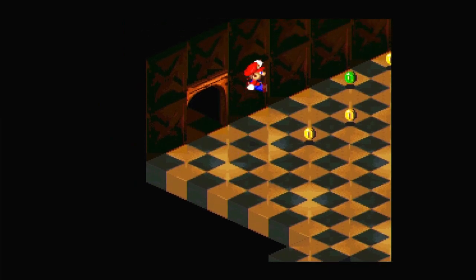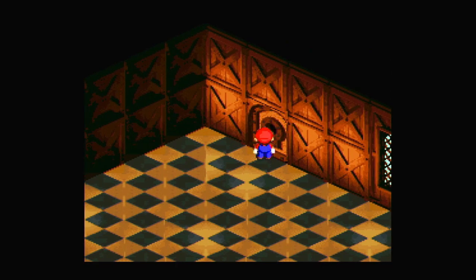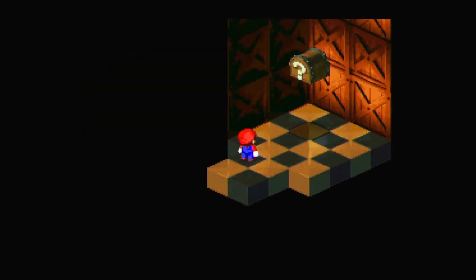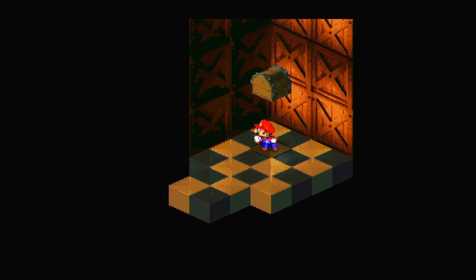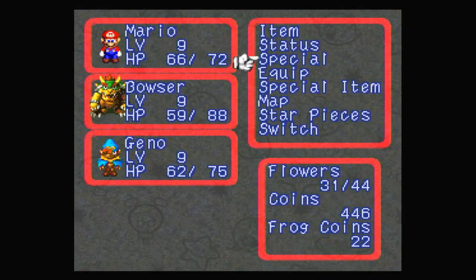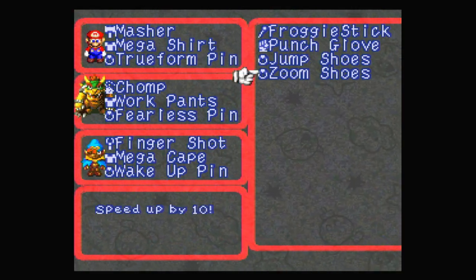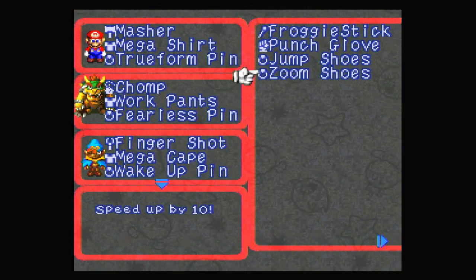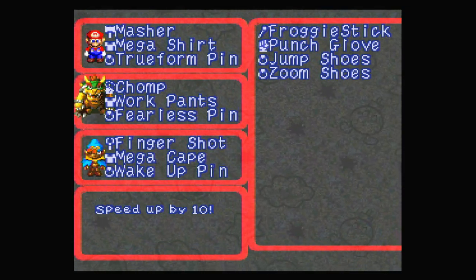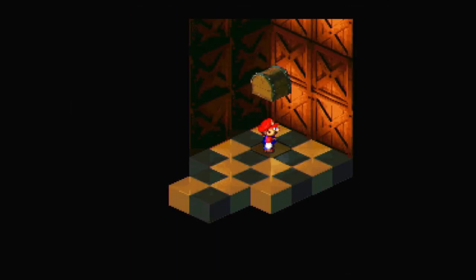Anyway, let me see if I can not get into a fight. Those go out of rhythm with each other. Can I open this door? Thank you. We get Zoom Shoes. Zoom Shoes is an accessory that increases a character's speed by 10, so we can go first in a fight basically if we want to. But that's not really that useful unless you have a very specific setup. I don't feel like it's as good as it sounds.